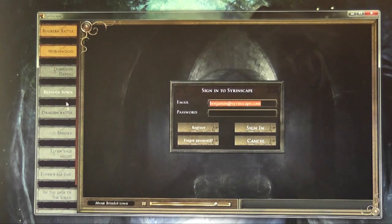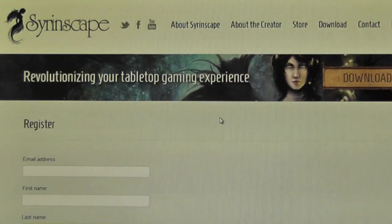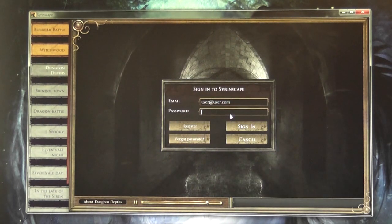I want to see some of these things. What have I got to do? I've got to register. So I follow the register link out to my browser. I'm back from the store, so I'm going to go here to the sign-in screen and sign in with my email and password combination.